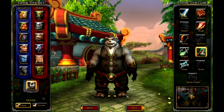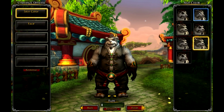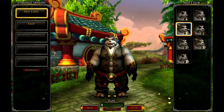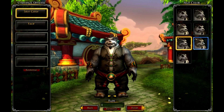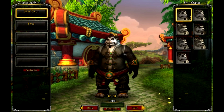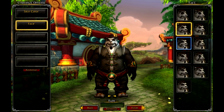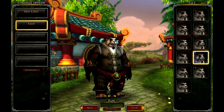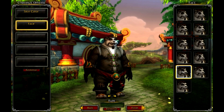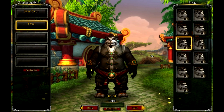Let's start taking a look at some of the options for the male Pandaren. We've got skin color, and you'll notice all of the selections on the right-hand side now have a little preview window, which is different from previous iterations of the character creator. I'll show you a smattering of examples — there are different patterns for his fur as well.